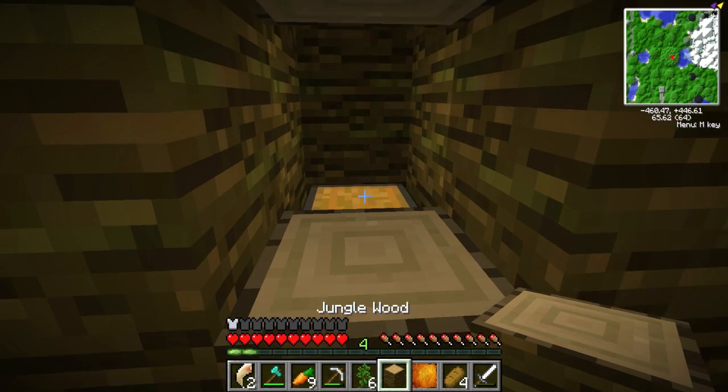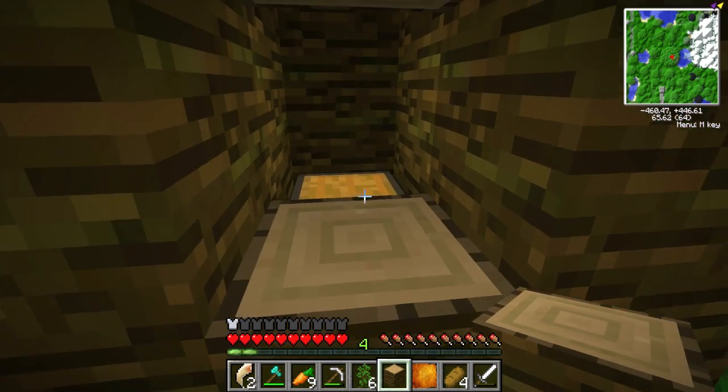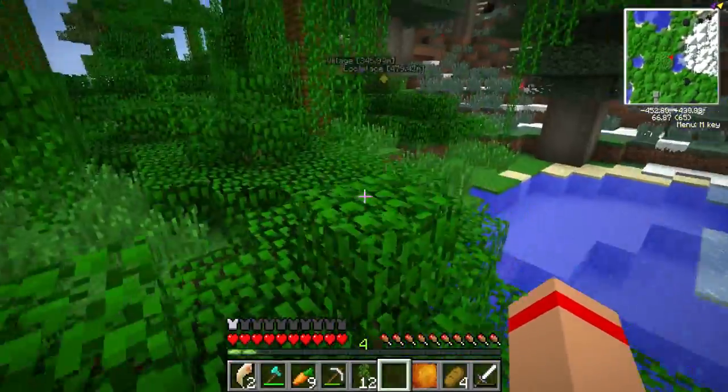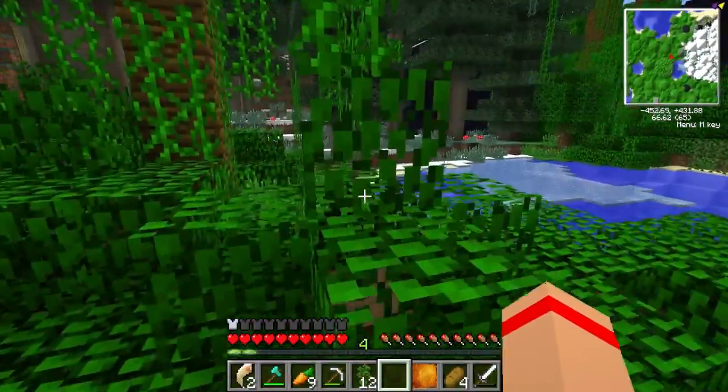Holy shit, it is in a tree! We got a record disc, we got 18 coal so now we have 64 coal - we actually have a lot of coal. Seven cracked stone bricks and 21 dirt - not bad. They weren't epic chests by any means, but all these jungle saplings - this is good though. We need jungle saplings to make fruit trees, so we were able to get some of that stuff.